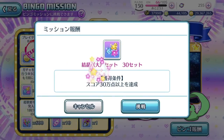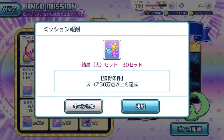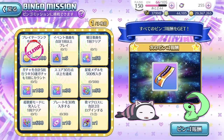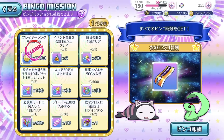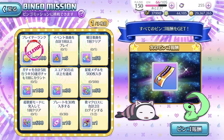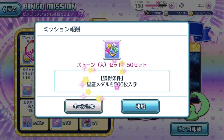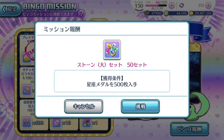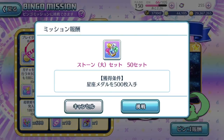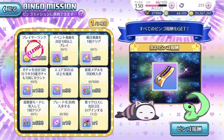This one requires you to score 300,000 and above. If you've been trying to clear the summer ticket missions that require 10 million score, this should easily clear. Then of course the zodiac medal — you just need to attain 500 of them. This one's pretty easy if you've been playing the event.